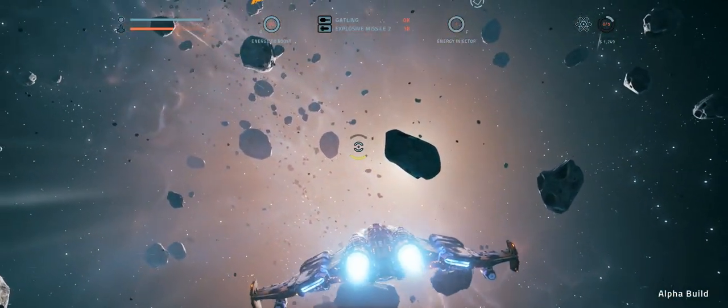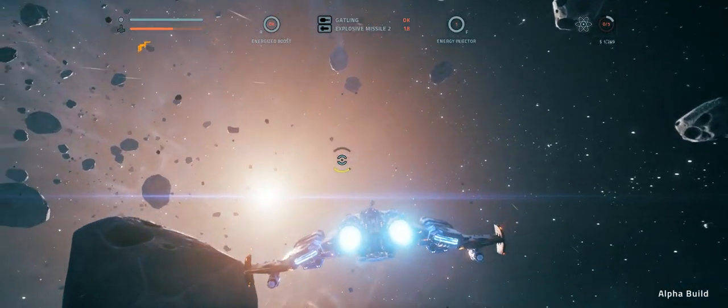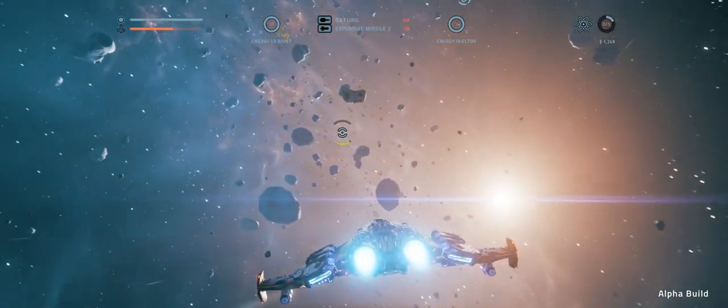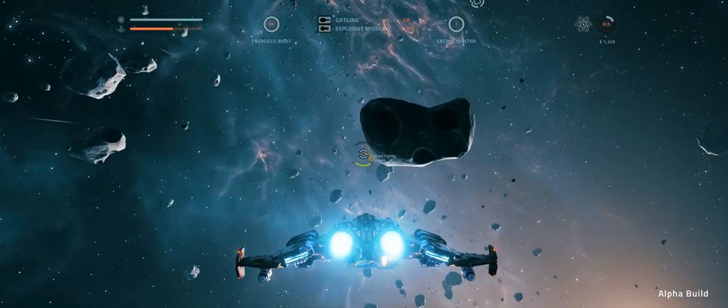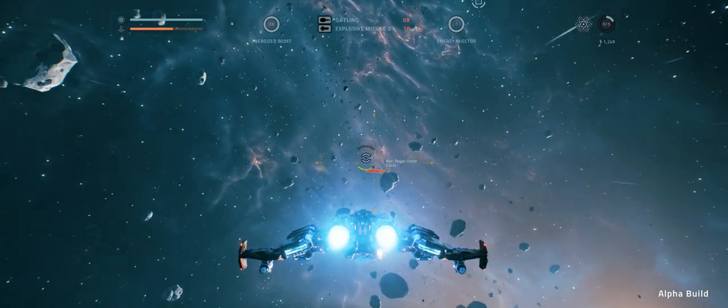Here's a jump point to get me further into the depths of space, and you can see it actually looks quite pretty round here. We can see some ships — alien repair drones — they should be relatively easy to take out. I'm going to go and attack these.